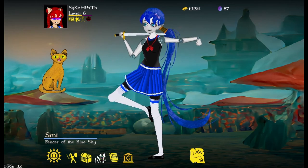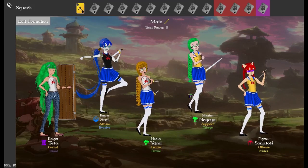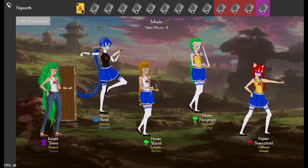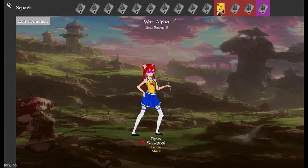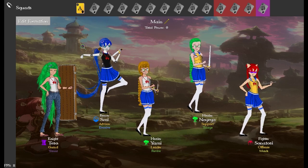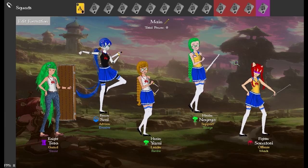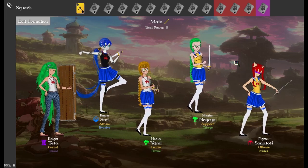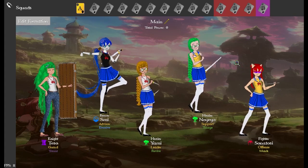Let's talk about squads. I redid the squads — this interface is different, you can't click and change people directly on the main screen anymore. I have teams set up, and then the war bands and PVP. I've also added more teams that won't be configurable except on their specific screen — these are event-specific teams. For example, the world boss will have a dedicated team you configure just for that boss, so changes won't affect anything else.